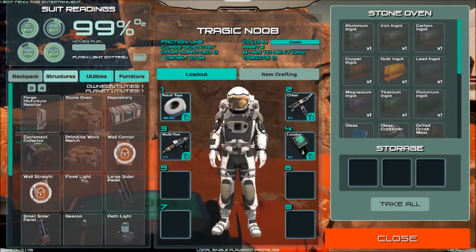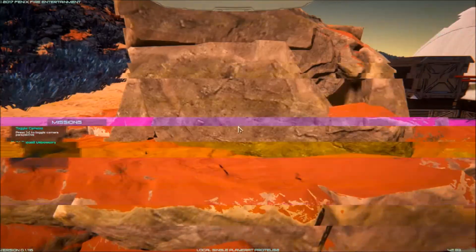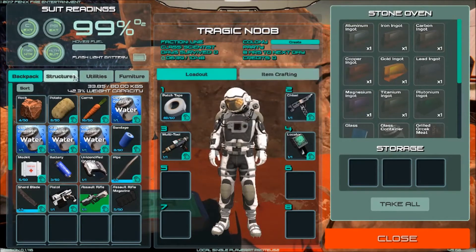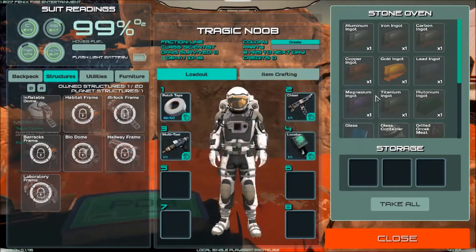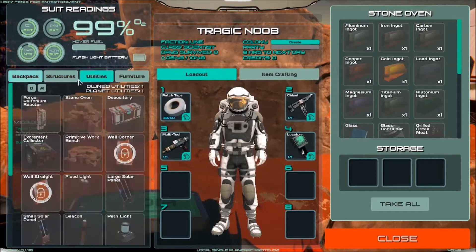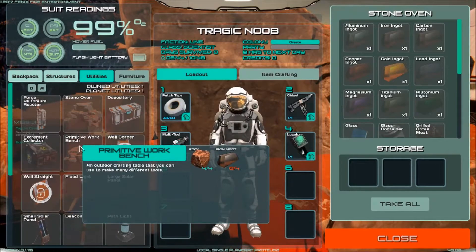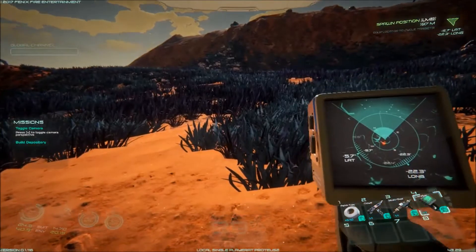Anyway, the next new structure they've added is the primitive workbench, which we need four iron ingots for. It's three lumps of iron that makes one ingot. Are you kidding me? So three lumps of iron makes one iron ingot, and we need four ingots - so twelve lumps of iron to make a primitive workbench. Holy shit. I hope they've upgraded the iron drops, otherwise that's going to be a real grind.